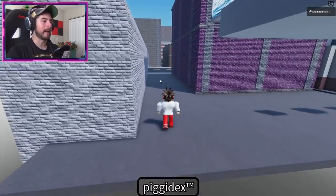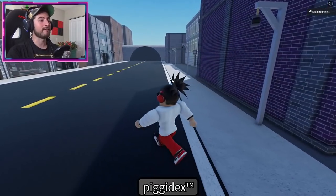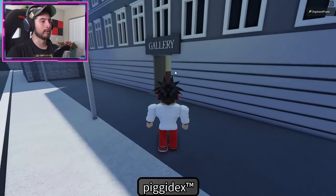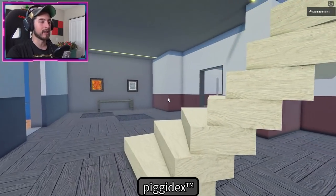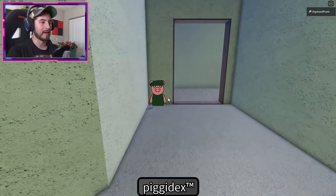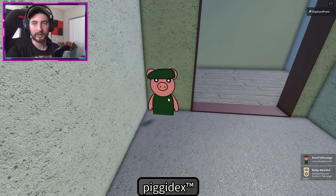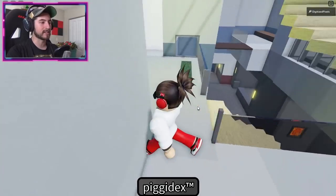For Father Piggy - who never came back from getting milk - head to the gallery map in the city. Once inside, go up the stairs, go to the left, then take a left again. Right there is going to be your father, who never got the milk.